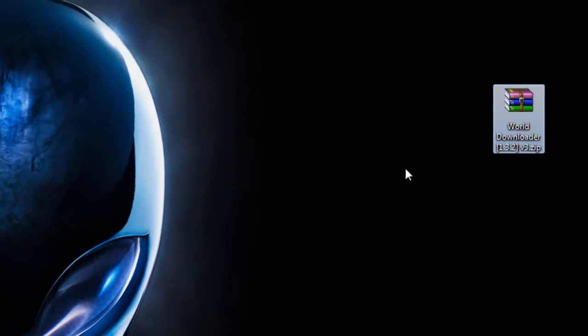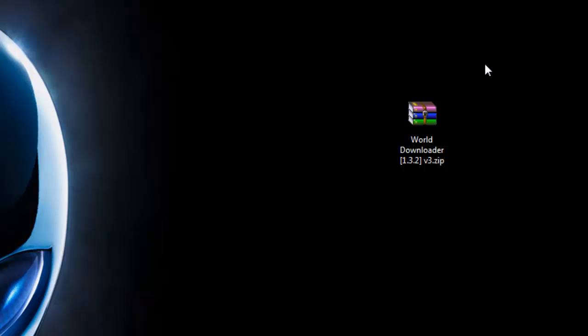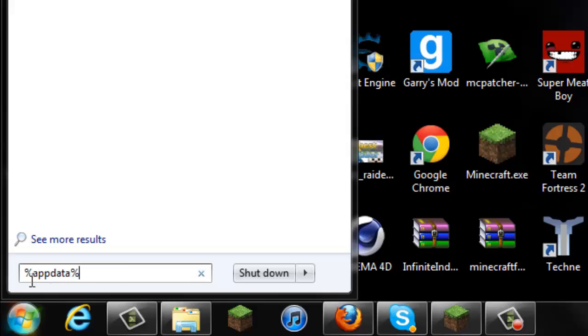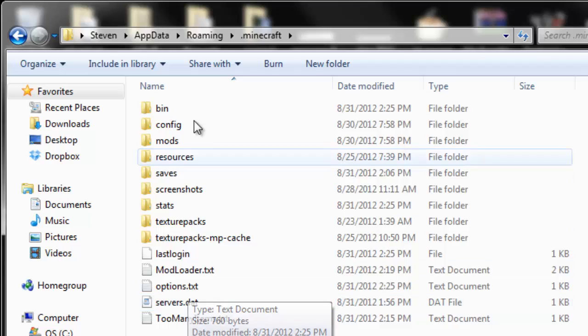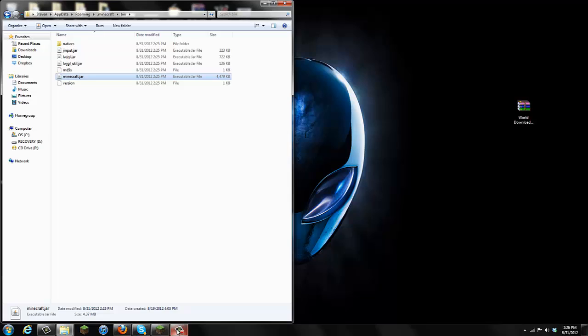While it's updating, get the download from my description — it'll take you to my website where you get the World Downloader mod. You don't need ModLoader or any of that stuff. Drag the mod to your desktop. Then go to Start, search, type in '%appdata%' — for Windows XP users, use Run. Click the Roaming folder and you should see the dot-minecraft folder at the top. Go into your bin folder.